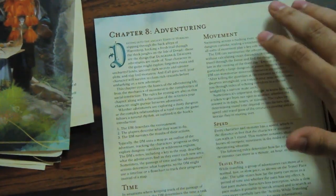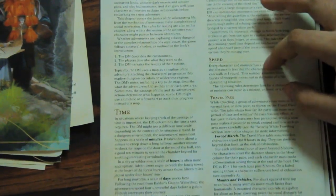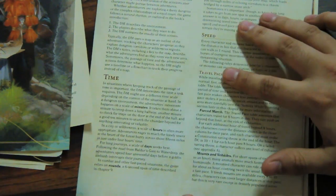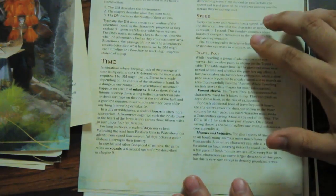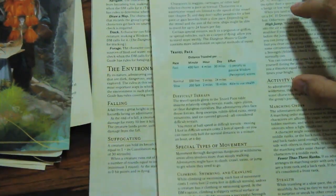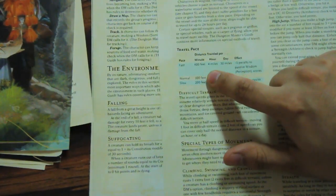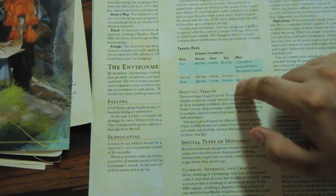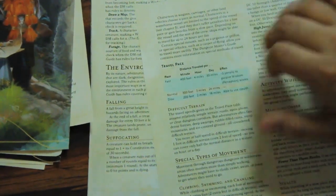Movement covers both combat and overland travel. Your character has a speed — how far you move per combat round. For overland travel there's a pace chart: at normal pace with a speed of 30, that's 300 feet per minute and 24 miles per day. You can travel at faster or slower pace, and difficult terrain cuts your movement in half whether in combat or not.